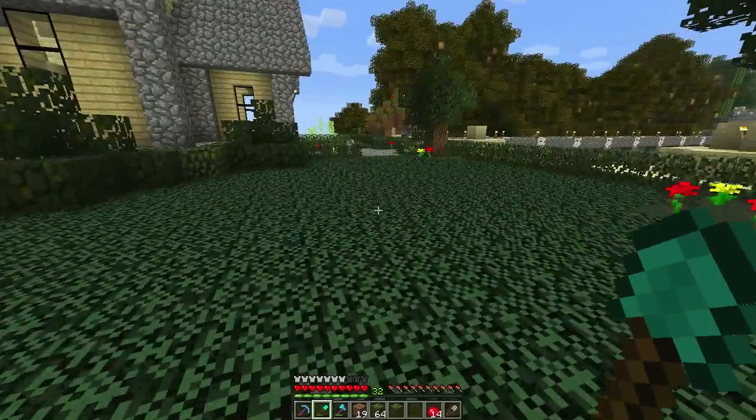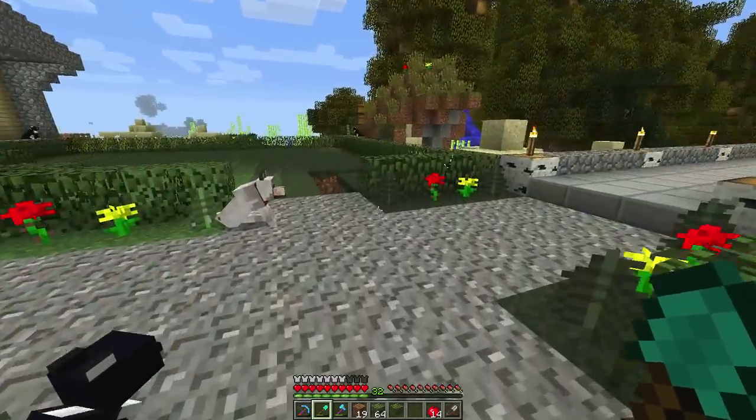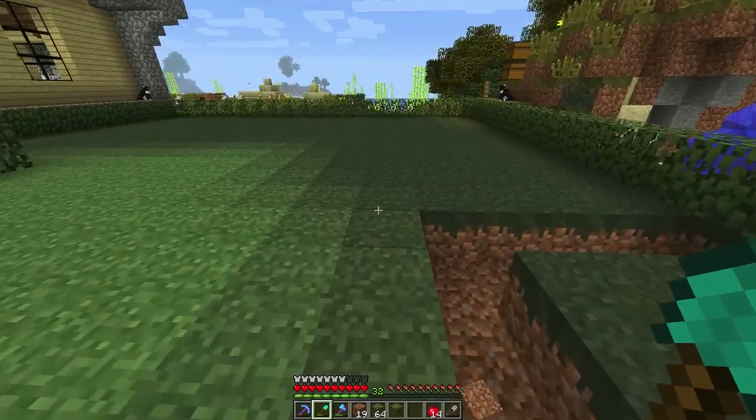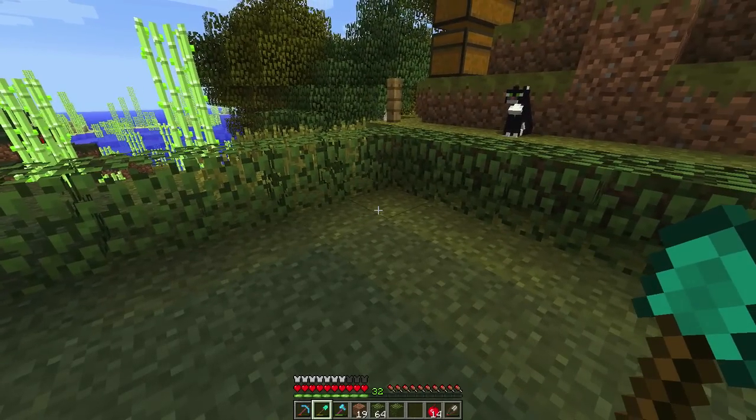It's going to be a really great design with sandstone blocks and the decorative sandstone block at the top with birch leaves. It's going to be really nice when it's done. I hope you guys are going to like that design too.